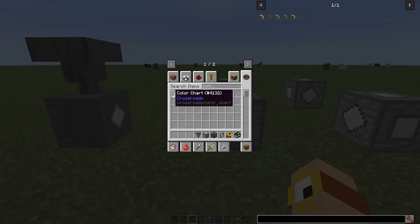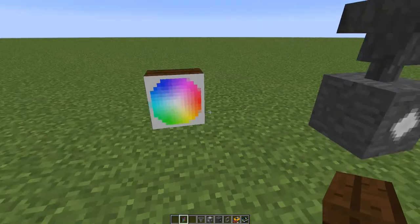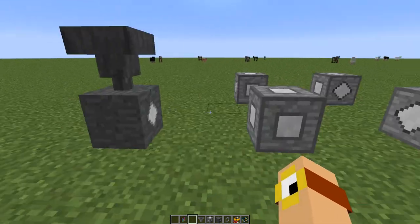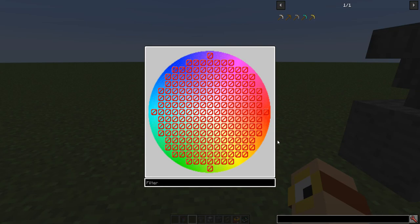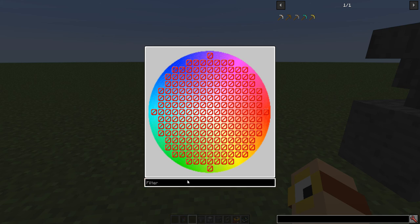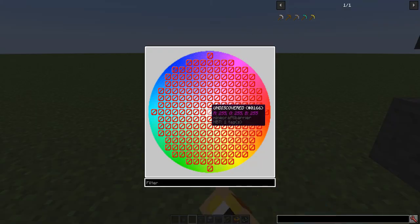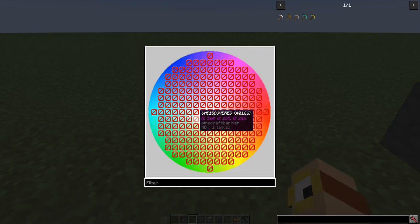We're also going to want a color chart to view our findings. It's a giant RGB chart with a lot of slashes on it. If I mouse over a section, it'll tell me an RGB value and say 'undiscovered.' There's also a filter, but since everything's undiscovered, that's not very important right now. As we discover magical elements, this will fill up with elements.